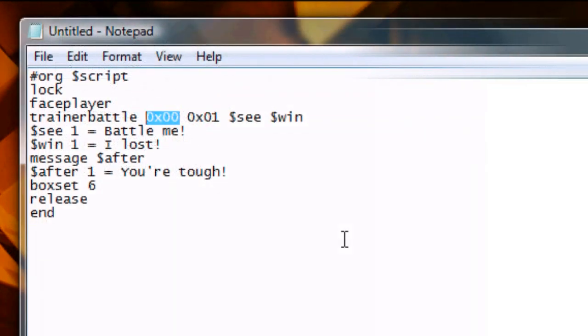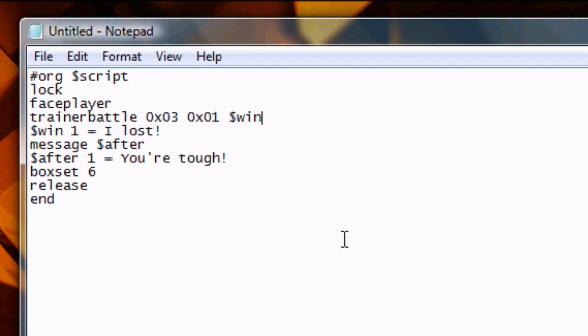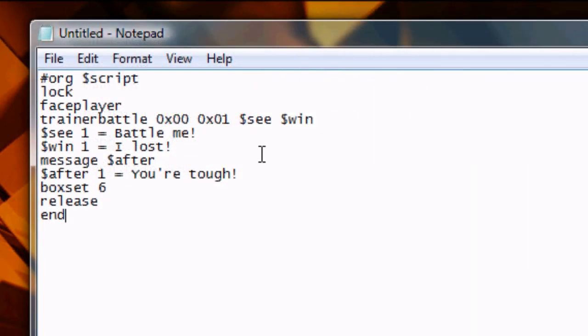Let's move on to 0x03. We're going to overwrite the 0x00 with 0x03. Afterwards, we move down the line and delete Offset C. This is because Trainer Battle 0x03 does not require text prepared for when the Trainer encounters the player — it goes immediately into the battle. So that was Trainer Battle 0x03. Let's move on to the last one: Trainer Battle 0x09.